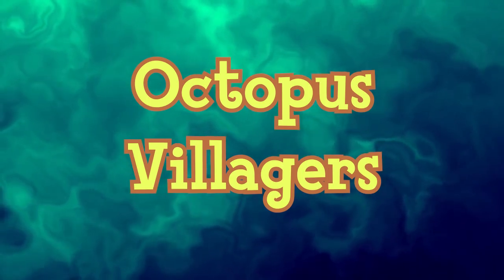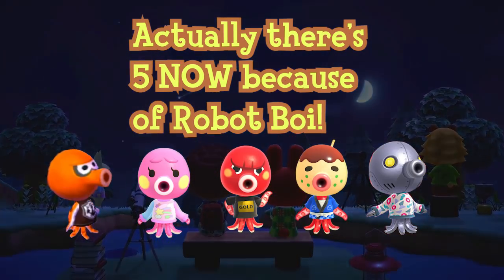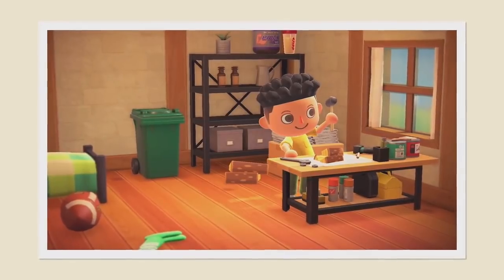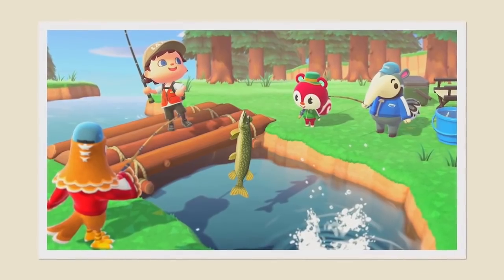There are only four octopus villagers, making them the rarest villager type. Octopus villagers are especially unique in multiple ways: they are the only invertebrate species of villagers, the only fully aquatic species, and the only villagers with more than two legs.